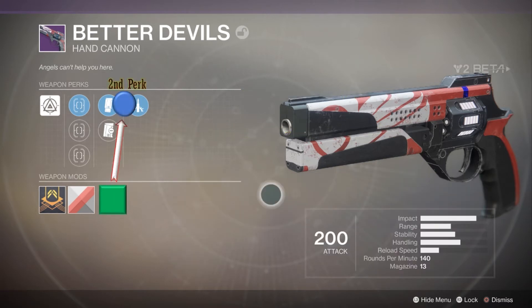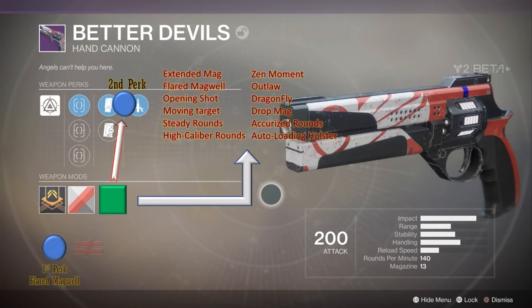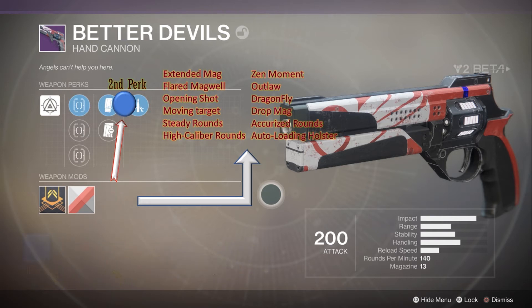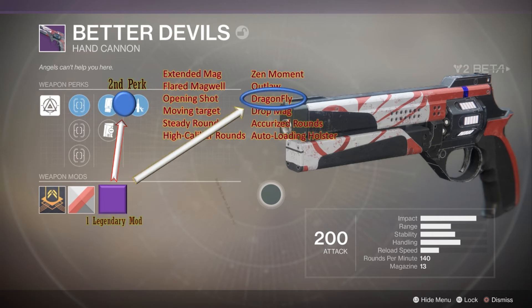Let's add a second mod slot. This second slot replaces the second perk of the weapon, and you can insert any perk into it except a copy of your first RNG perk — so you can't stack Flared Magwell. Only a legendary mod of that perk can be inserted. This gives us far more mods to collect with a much cooler purpose than just adding power level or damage type. For example, combine three blue Dragonfly mods into a legendary Dragonfly mod and insert it into the second slot — now your Better Devils has Dragonfly.